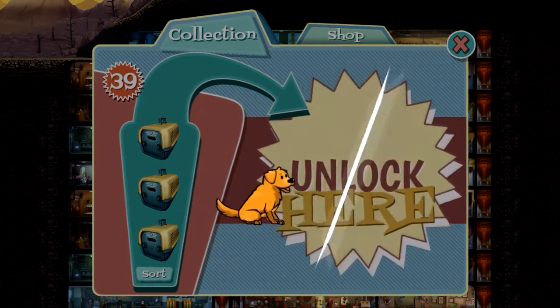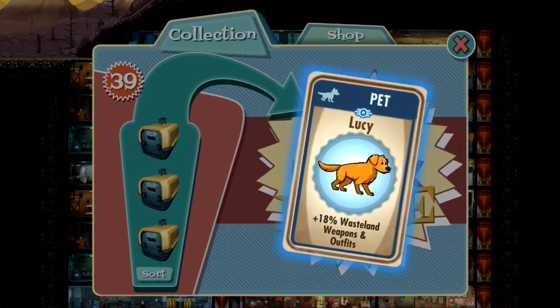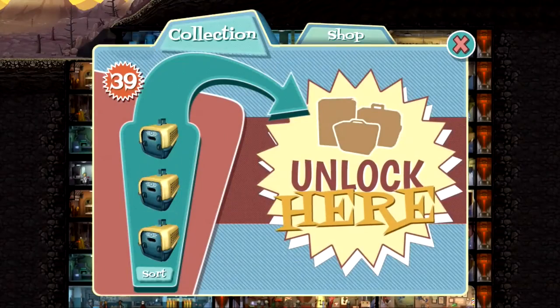Okay, that looks like a... I don't know what that is. Lucy — 18% wasteland weapons and outfits. Not bad, not bad.